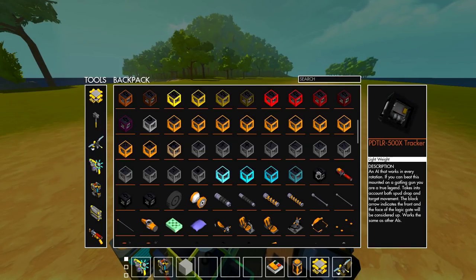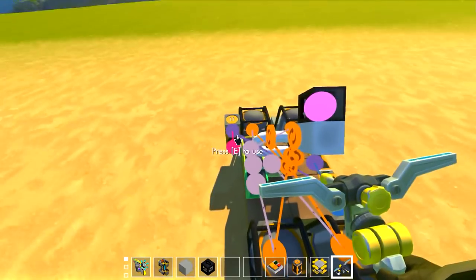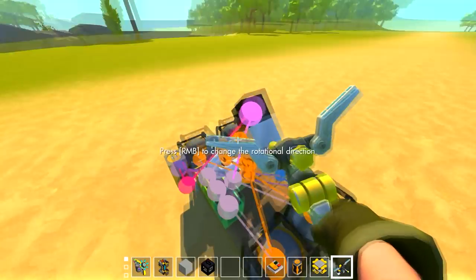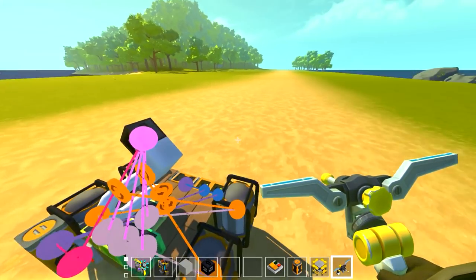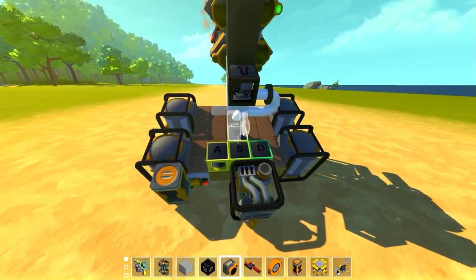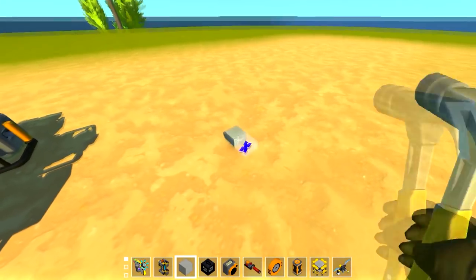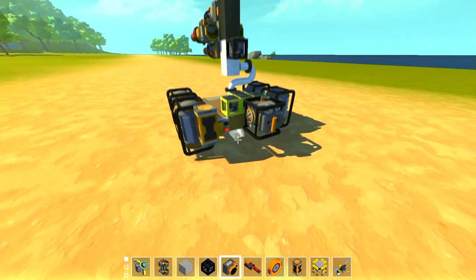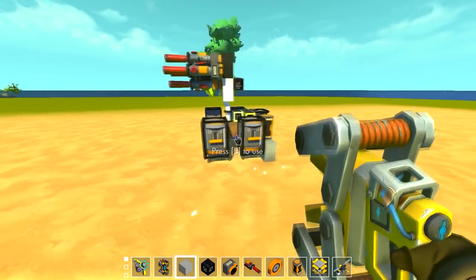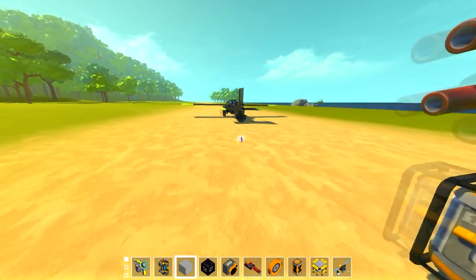The final thing I want to do before getting rid of this turret is put on the TLR 500x tracker - it says it's an AI that works in every rotation, and 'if you can beat this mounted on a gatling gun you are a true legend.' I'm assuming that means it's super crazy powerful, fast, and super accurate. So we'll put that there and then we need a gatling turret. Hook the engine up into the timer and connect that in.